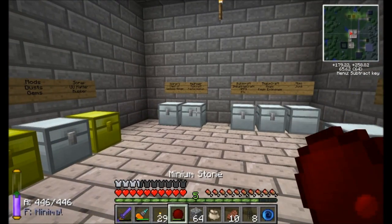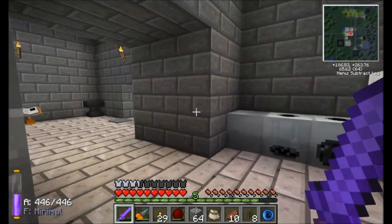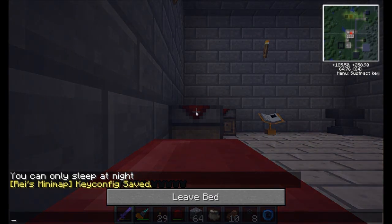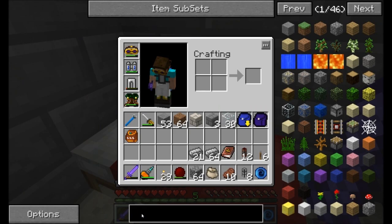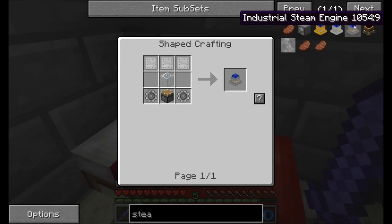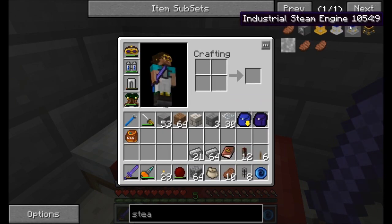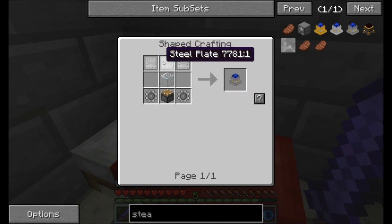We're going to start using this steel in conjunction with the steam power we set up last episode. The steel will be used for some industrial steam engines. These guys are awesome — they produce a ton of EU, probably one of the highest steam engines capable. We've got the industrial steam engine here, and you can also see the commercial and the hobbyist. The highest tier does require some steel gears and some steel plates.